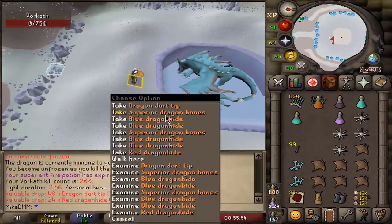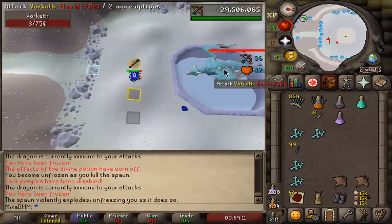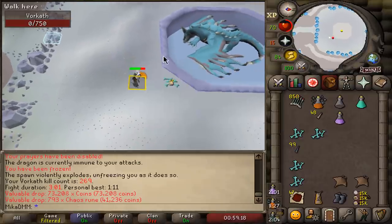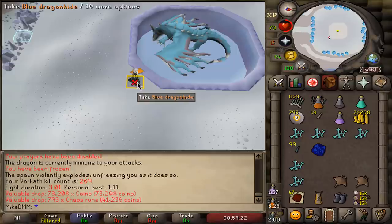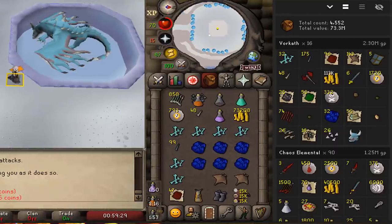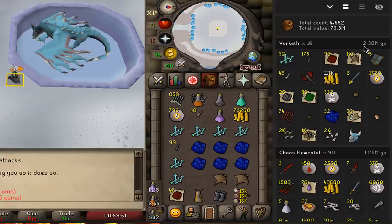We have five minutes left on the clock and we've already exceeded our previous trip, so let's do one more kill. And that will be the second hour completed — with one minute to spare but we can't kill another in less than a minute. This hour was a little bit better than our first. We actually killed 16 this time around instead of 14 — two extra kills, mainly because in some situations I was able to do three kill trips instead of two. Supplies cost was 293k this hour. Over 2 million made. Very nice.